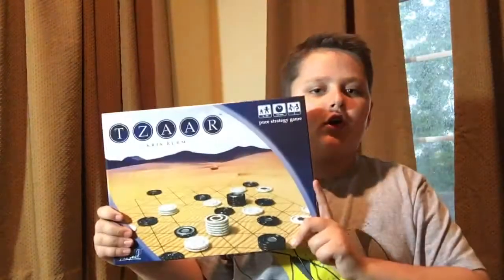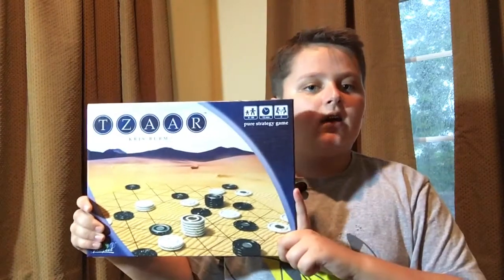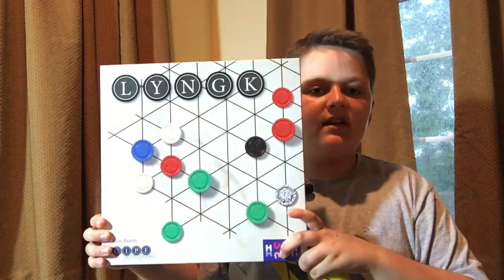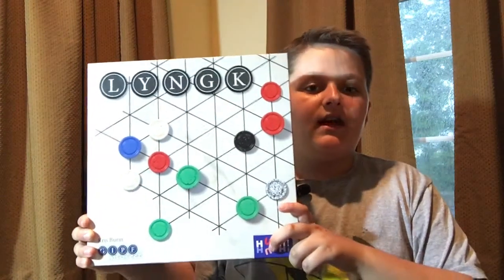For this episode of Board Game Fight Club, we will be comparing ZAR, which is for ages 8 and up, 2 players, in 15 to 30 minutes, to LINK, which is for ages 13 and up, 2 players, in 15 to 30 minutes. These are both 2-player abstract strategy games.